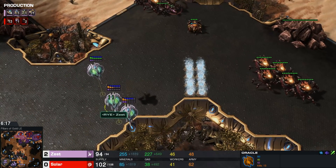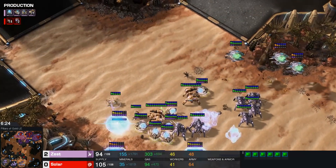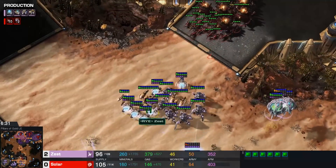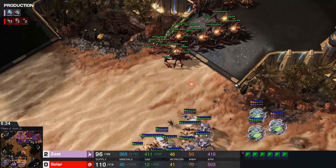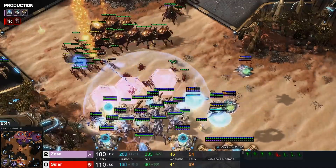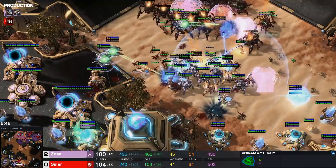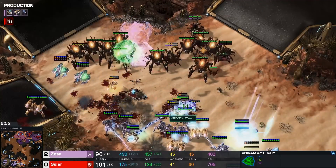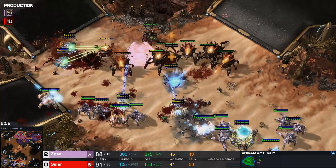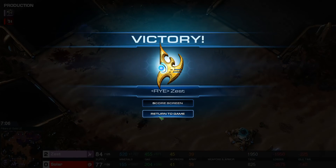There are three Oracles out already. Zest says he can hold with just good Forcefields, perhaps a nuclear battery, some good Immortal Micro. Third Immortal about to pop. Zest completely cut worker production — still on only 46 workers. He gives away the ramp. One battery goes down, three Oracles. This is a bad battery overcharge — not a fan of how that went. A lot of Lings are going down, but so are a lot of Zest units. There's still a big Ravager count. Biles hitting absolutely everything. GG gets called and Zest wins this best of five.